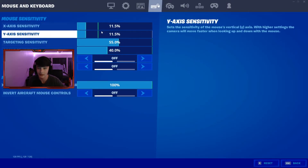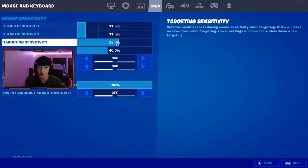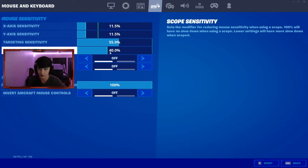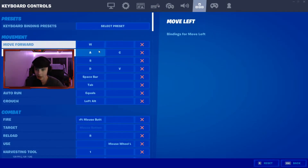Here's my sens — 11.5. 10 is good if you want to have really, really good aim but then your mechanics won't be as good, and 13 is really good if you want to be mechanically good with building and stuff. For targeting — that was actually okay.